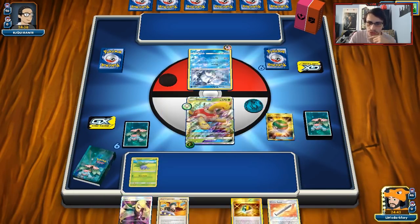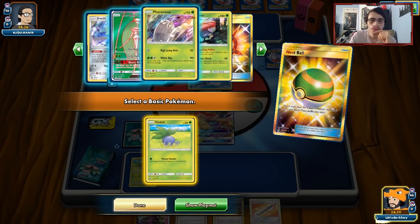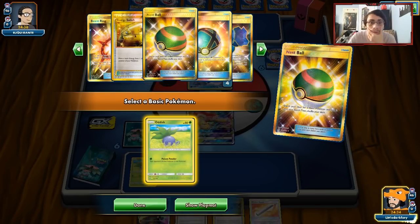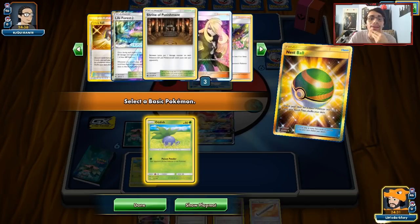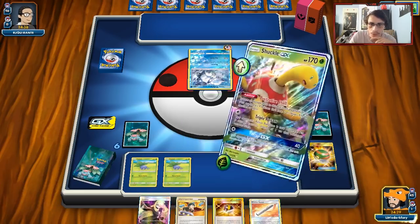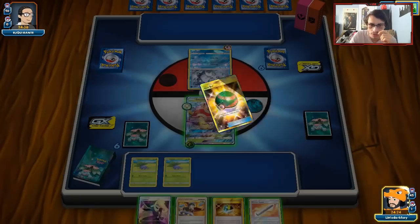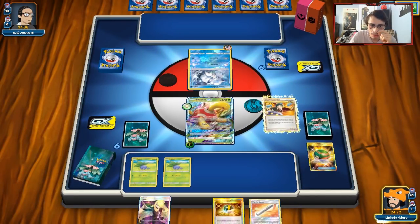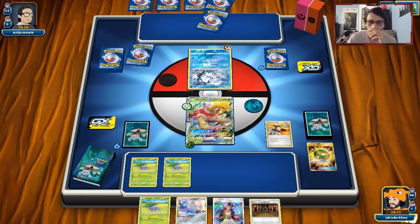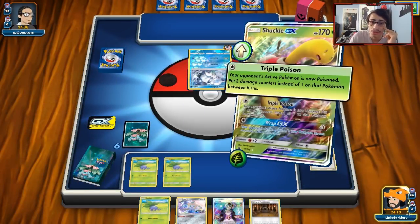We have a Judge for next turn. We'll put down a Jirachi — actually, another Oddish. Oh, we prized a Plume! Did we actually prize three of our Vileplumes? How does that even happen? Well, I'm going to Triple Poison and then Judge him.